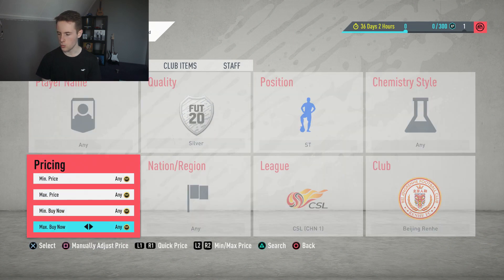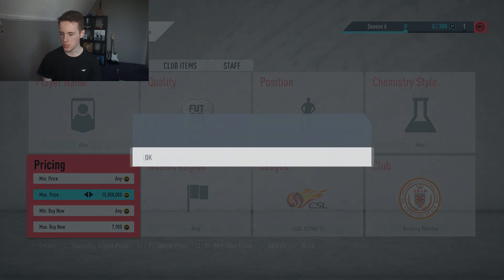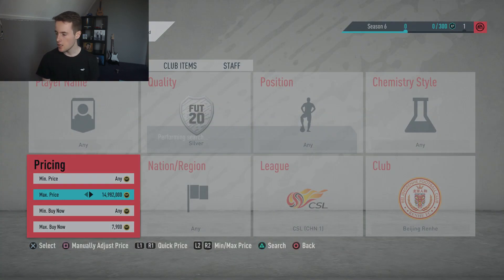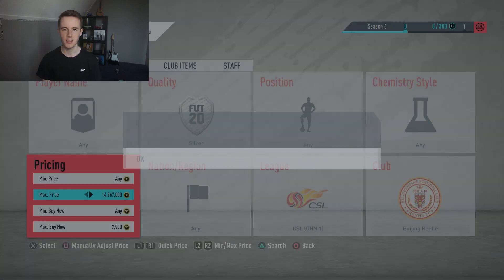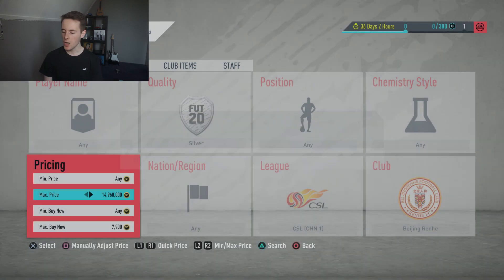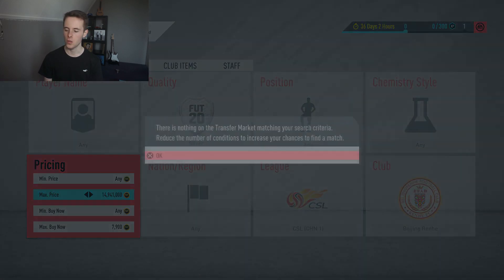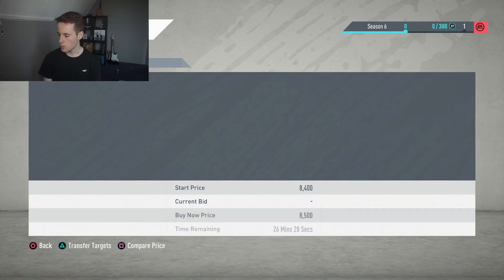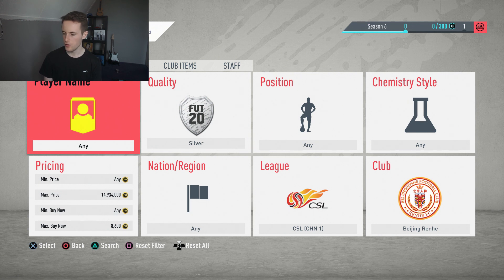So this filter is already working phenomenally well. Right now the cheapest one is 8,500 coins — there's a big difference. So 7,900 is the filter we're going to set and let's try to get a few more deals. It works even better when special silver packs are in store, or when you complete an SBC that rewards an electrum players pack or silver rare players pack — then more cards get listed cheaply on the market. I'll check this filter every two to three minutes.